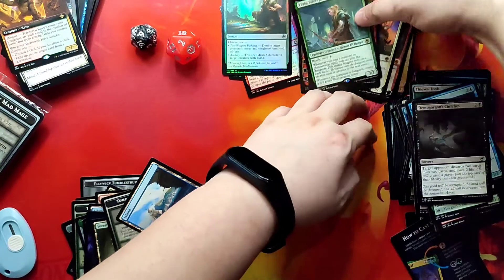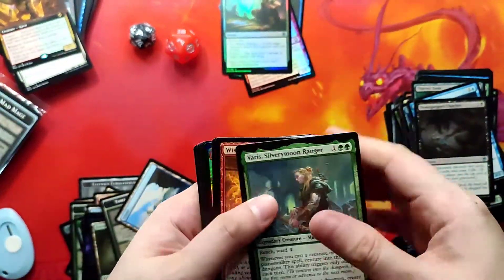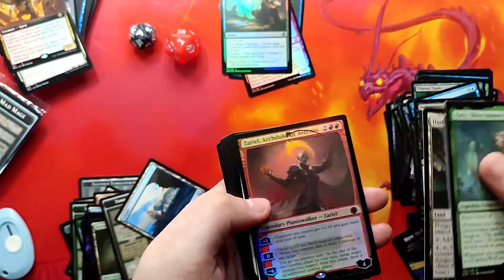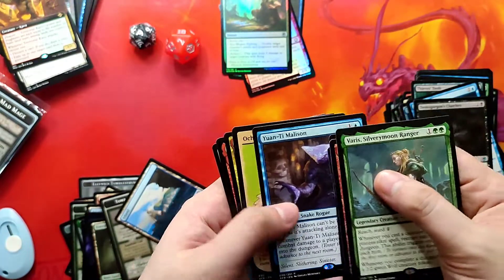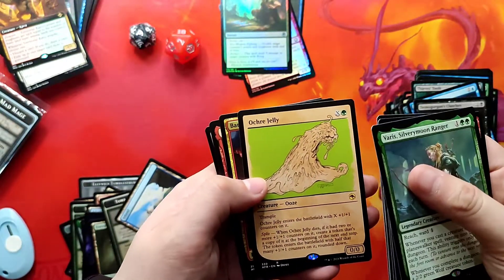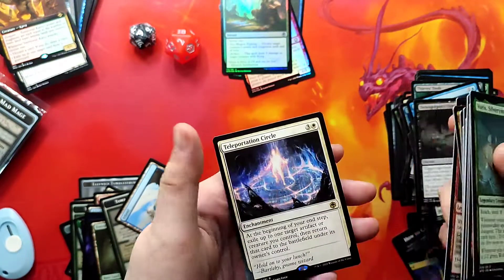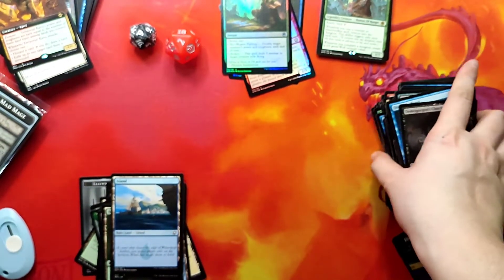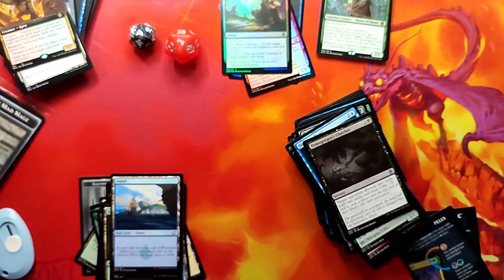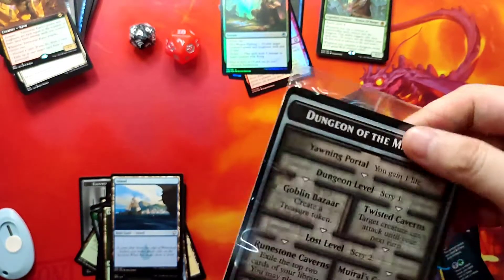Quick recap of what we got in the bundle: Varis, Wish, Dungeon Descent, Zariel foil, Loyal Warhound, Zariel regular, Yuan-Ti Malison, Ochre Jelly Showcase, Bard Class, Delina, and Teleportation Circle. What I really like about the bundle are the oversized dungeon cards and of course the big d20.